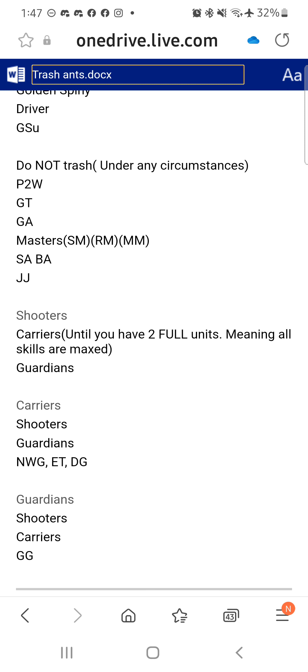The next set here is the ants you do not want to trash. Any pay-to-win ants - you're paying for them, don't throw your money away. Giant Tooth is still way too valuable even with the meta changes. I think the developers just decided they like it the way it is. It's Gold Armor - too versatile. Same for JJ. I was doing this list with my server, going over each and every ant for each and every unit - so any of the Masters.